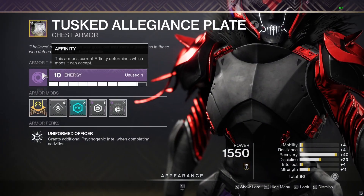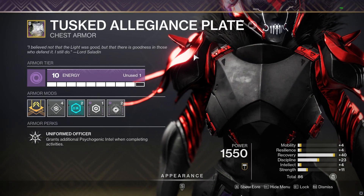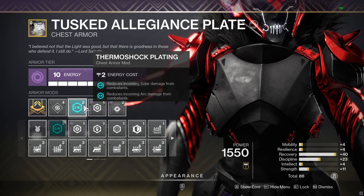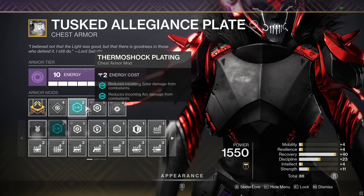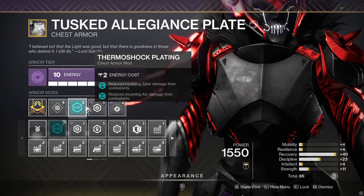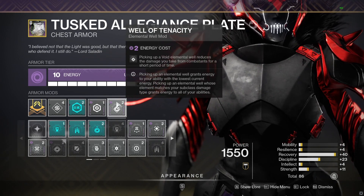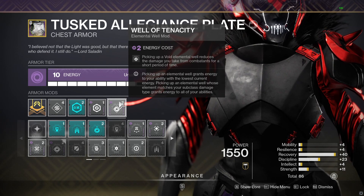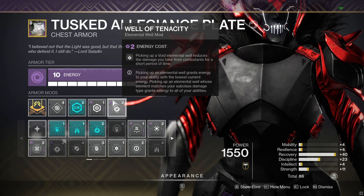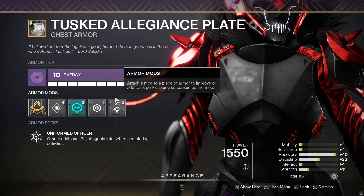On to the chest piece. The chest piece is on void, fitting with the theme of the rest of my armor this season. Thermoshock Plating is just way too strong and makes arc and solar chest pieces not really compete this season. So I highly recommend a void chest piece in all of your builds this season — take advantage of Thermoshock Plating. It's really good running Well of Tenacity; we have a Reaping Well Maker on this build, and it'll give you 50% damage resistance.